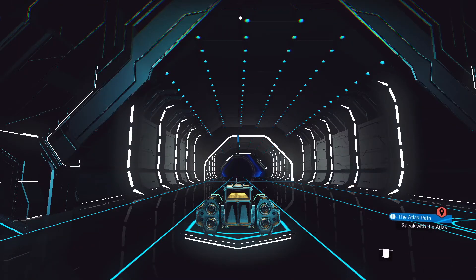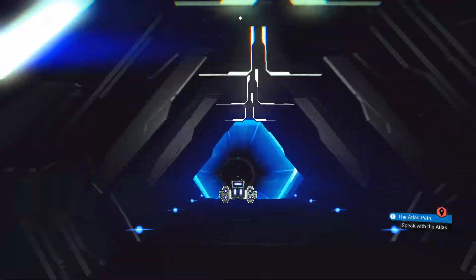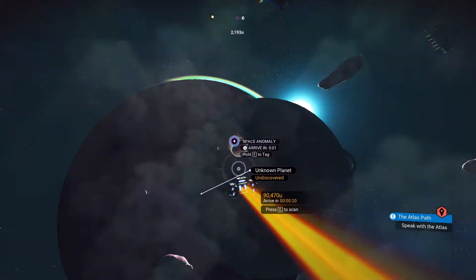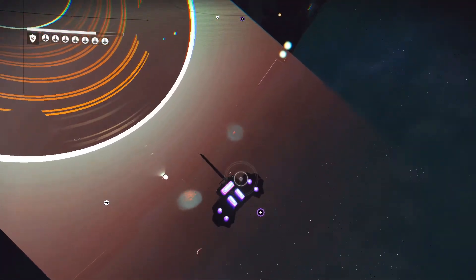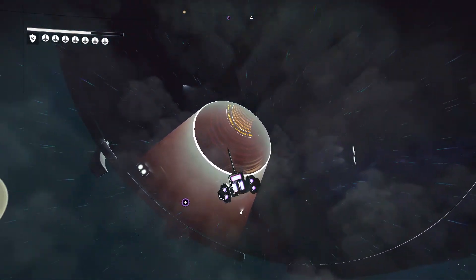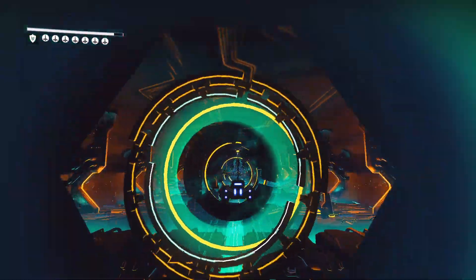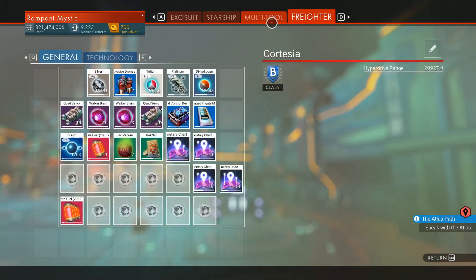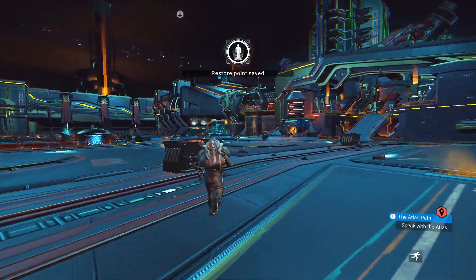Oh, this thing should have just been sent to the freighter. The only reason why is just so that I can get the portal coordinates. I built warp cells because the freighter didn't have fuel - I forgot about that. And as you can see, there's nobody else here. The Nexus is all ours.